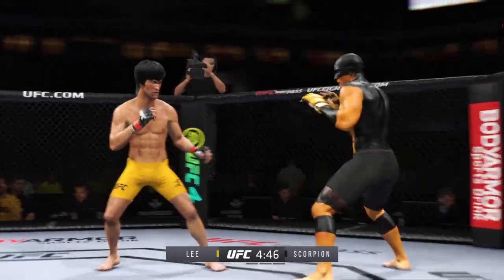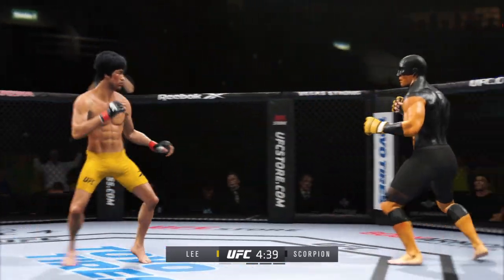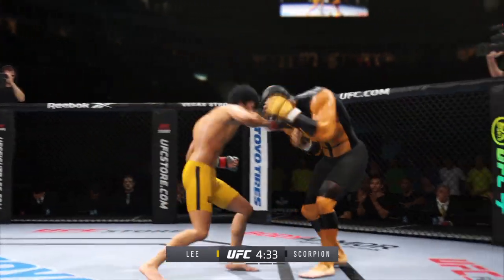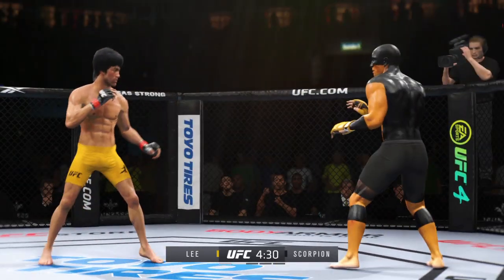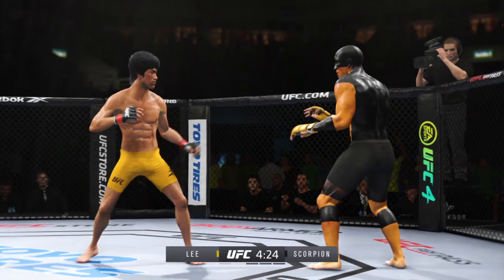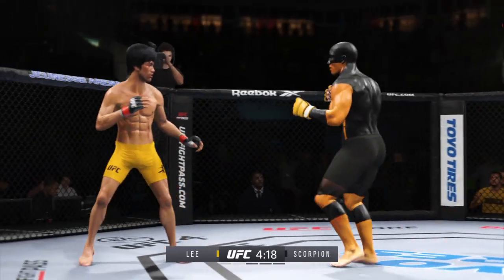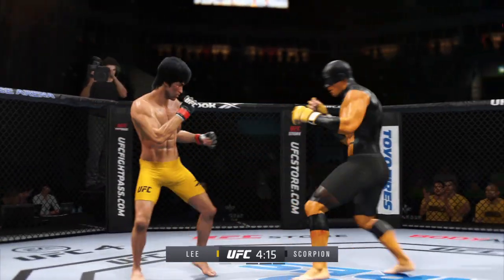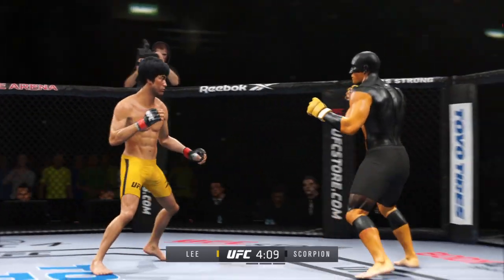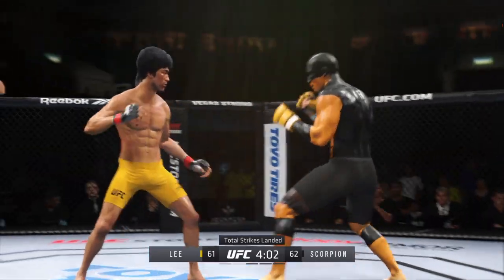Starting to do some really significant damage to the body here. Another strike lands there. A stiff punch lands — nice connection, nice land. Sneaky head kick. Lee gets tagged with a kick — let's see if he can rally. He's got a serious right punch and he went to it effectively there. It is his money shot, and he will continue to throw it until he finds a knockout.